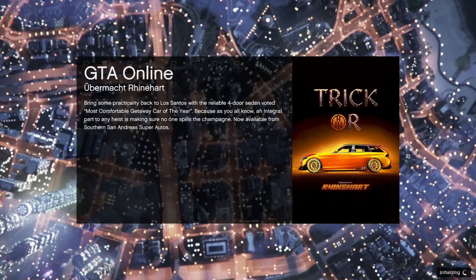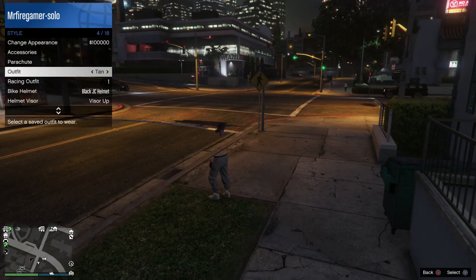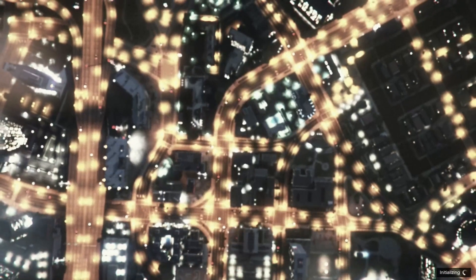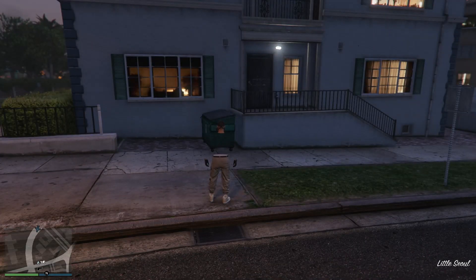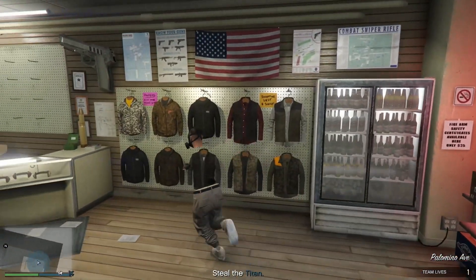Once you've backed out of the mission into online, you may see the t-shirt reappear. Make sure the torso is invisible before the next step — if it's not invisible, the glitch won't work. Start up 'Titan of a Job' once more, confirm the settings, and click play. When you load in, your torso will be completely invisible. Go back to the ammo store and save this outfit in slot number one again.